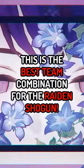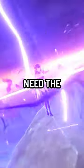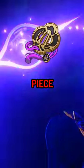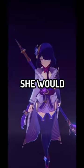This is the best team combination for the Raiden Shogun. You'll obviously need the Raiden Shogun as your main DPS, with some good artifacts such as 4-piece Emblem of Severed Fate. If you get over 200-250% Energy Recharge and good crit stats, she would work great.